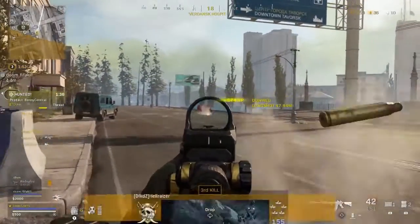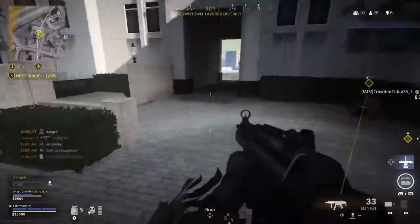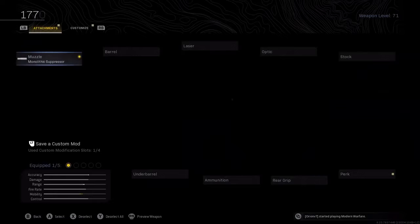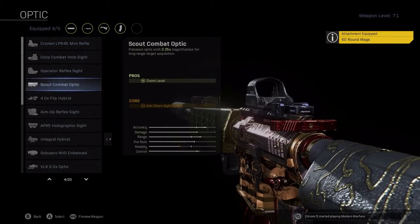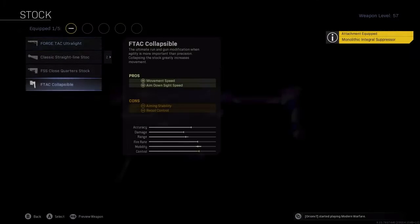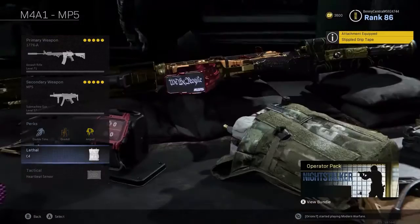This next loadout has been a staple since the start of Warzone and is always great if you need to go back to basics in Season 5 — the M4A1 MP5 class, still used by top tournament players. On the M4 you'll want the Monolithic Suppressor, Stock M16 Grenadier Barrel, Commando Foregrip, 60 Round Mag, and the GI Mini Reflex sight. It has a really nice ADS time and packs a punch. The MP5 is the same as before with the Monolithic Integral Suppressor, F-TAC Collapsible Stock, Merc Foregrip, 45 Round Mag, and Stippled Grip Tape. Perks: Double Time — or EOD if you prefer a slower playstyle — Overkill, Amped, C4 and Heartbeat Sensor.